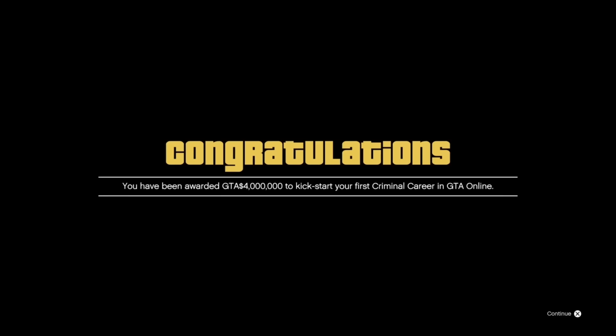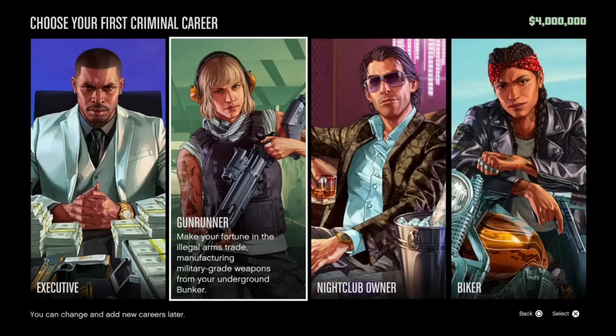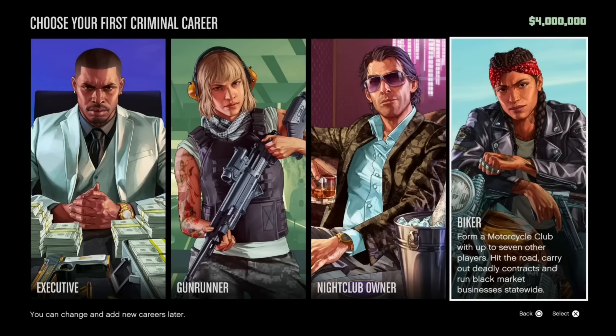There are four choices or four career paths that you can choose from: the executive, gun runner, nightclub owner, and biker. The GTA 5 Online businesses are set up as either active or passive, meaning you are actively doing something to make money from them or passively doing something. All of them have elements of both. For example, the executive — CEO crates — you are actively sourcing crates, but you can also passively purchase crates from your warehouse staff. Gun runner is a passive income; you just pay for the supplies and it makes it on its own. Same with the nightclub and the biker business.